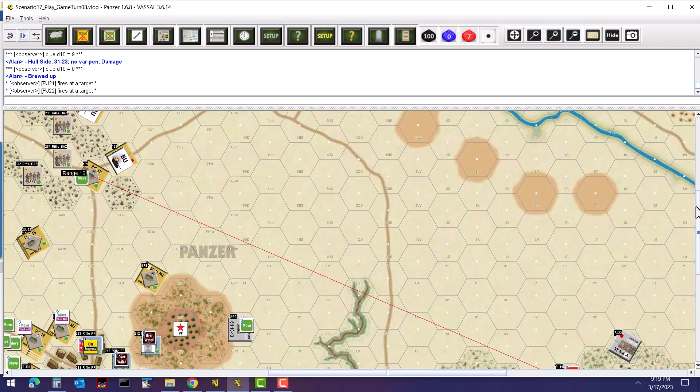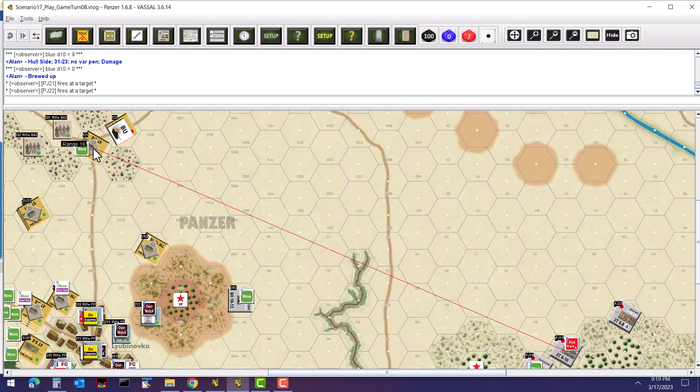Next the Jagdpanthers go after an ISU M44 moving up the road. With the target moving it's trickier — they need a 45% chance of hitting, roll a 25 which is a hit. Checking location: turret front. Variable penetration roll gives a final penetration of 42 versus 40–42, which ricochets off. The second Jagdpanther also needs 45%, rolls an 86 — a miss. That tank survives, but we did get one brew-up earlier.